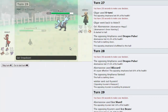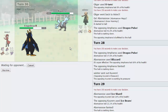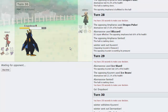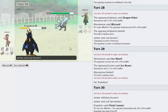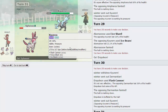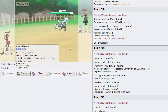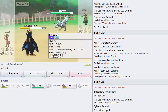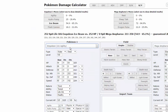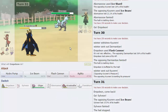I go into Empoleon and Flash Cannon. We do take out Darmanitan — even if we didn't, the Hail would. We're going to take the Hail plus the Life Orb recoil. Let's check how much Flash Cannon does to Kyurem Choice Specs — 84 to 100%, so we're right on the cusp of being good. We fire it off — barring a freeze, we win. And there we go — we pick up that win!